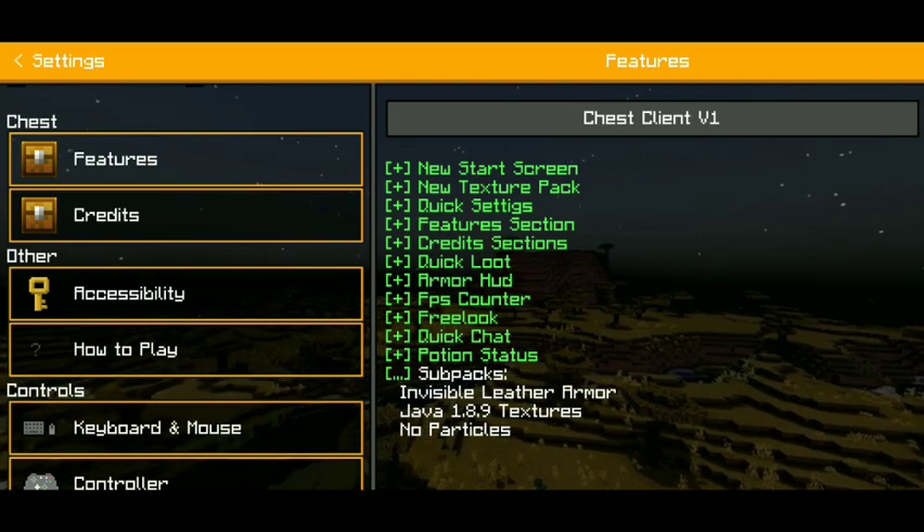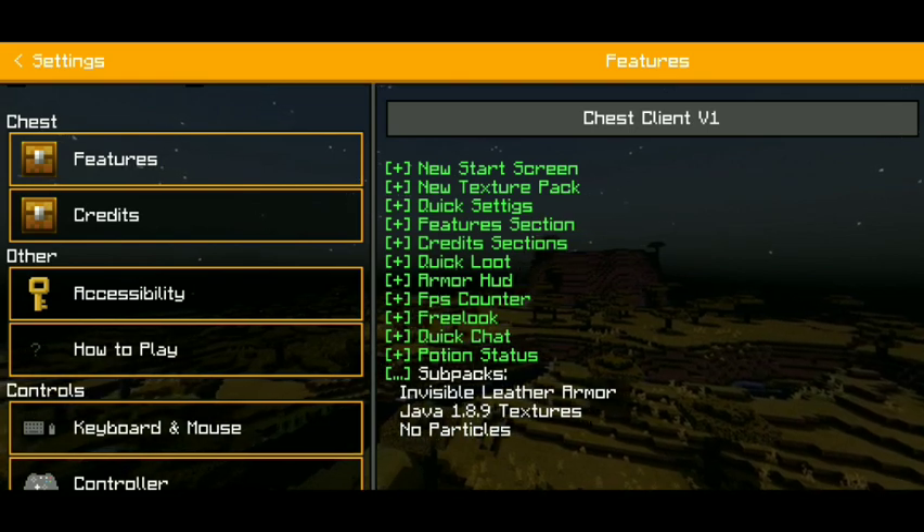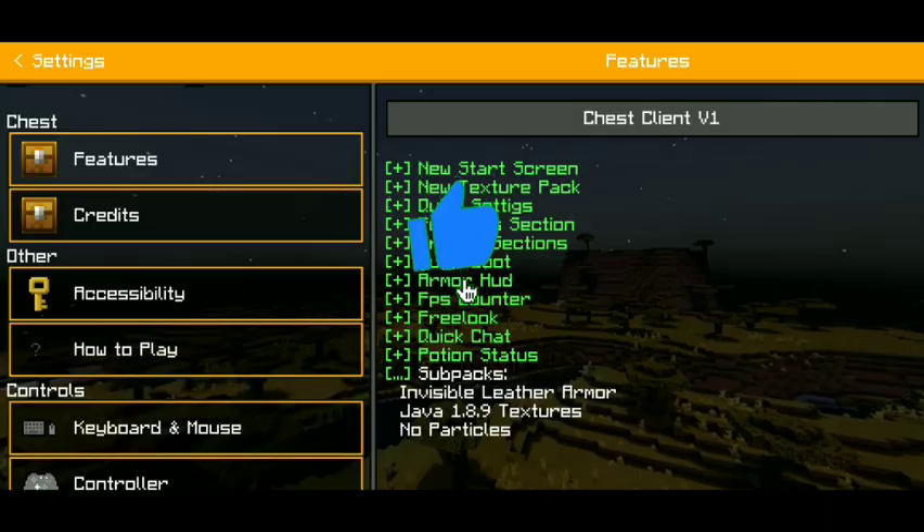Looking at the new feature section, we have a new texture pack, a quick settings feature section, quick loot, RHD, and an FPS counter.